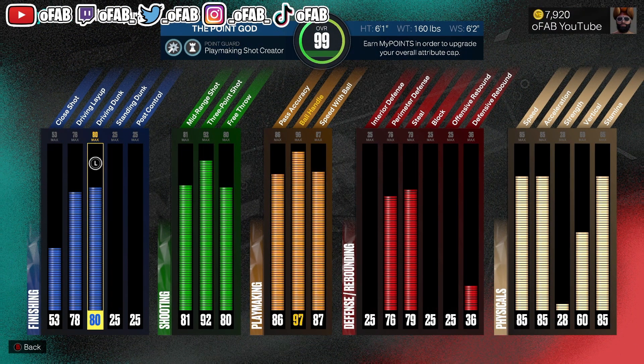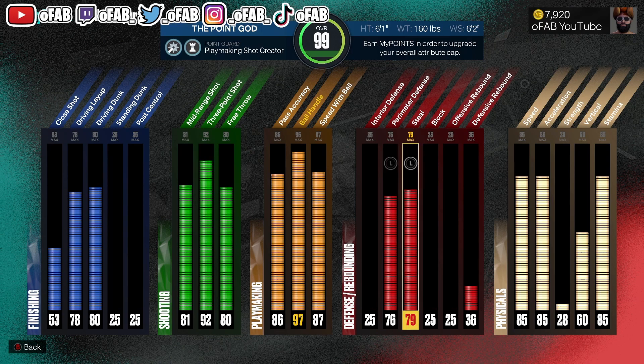Let's look at the attributes. I gave him 80 dunk - 80 dunk gets Quick Drop - off one, 92 three gets Gold Limitless. I did 96 ball handle so I could get Hall of Fame Clamp Breaker. I did 86 pass accuracy so I could zip the ball with really good passing. I gave myself bronze clamps and interceptor. The problem with this build now that I know is 86 dunk is very overpowered for Gold Limitless Takeoff.